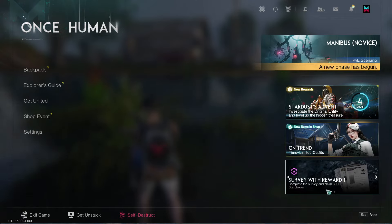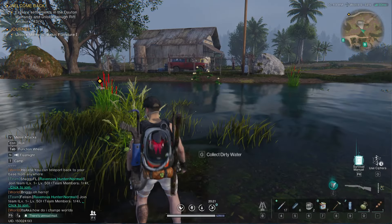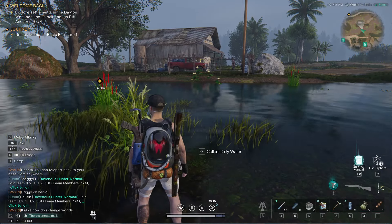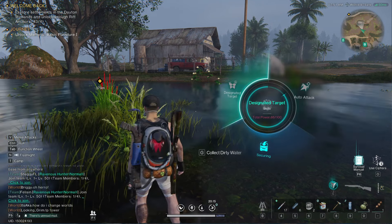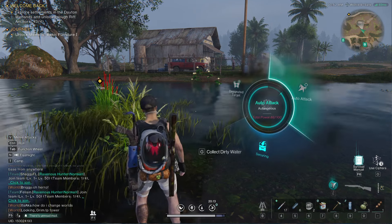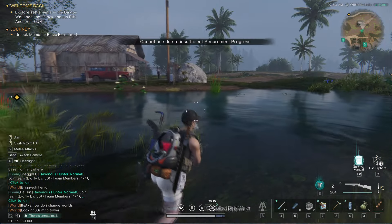If we look just right in this corner here, you can see it says E. It's right beside your weapon. So we're going to hold E and then we're going to see that we have all these different options. We can designate a target or we can just go auto attack. I usually just use auto attack.